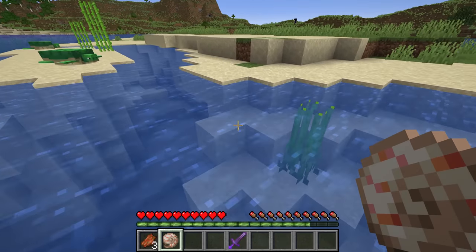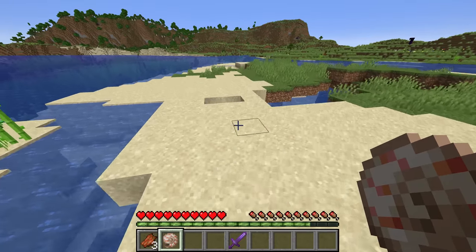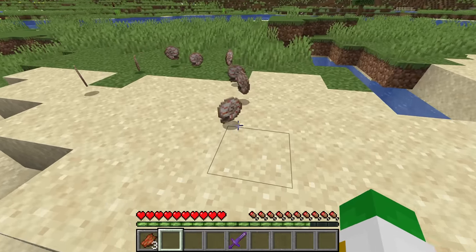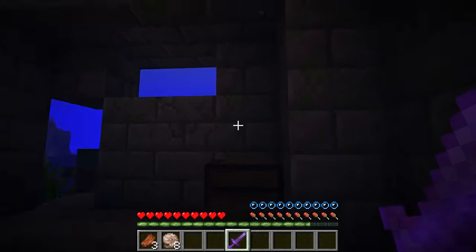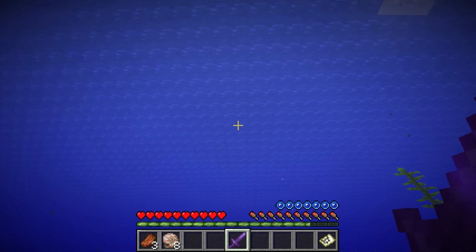What you can also do is go fishing — there's a chance of getting a nautilus shell as treasure loot. You want to collect eight nautilus shells total, then find a buried treasure map either in ocean ruins or in a shipwreck chest.